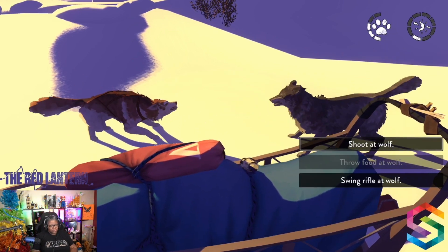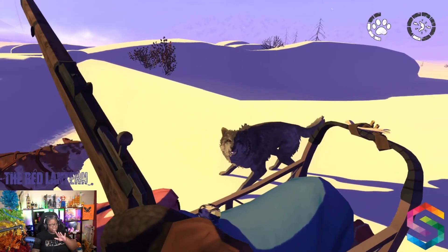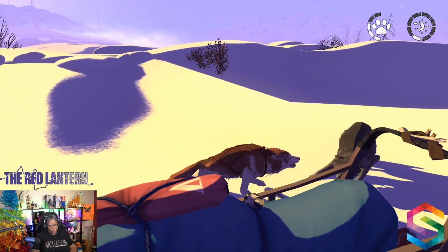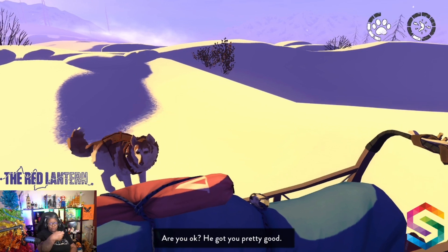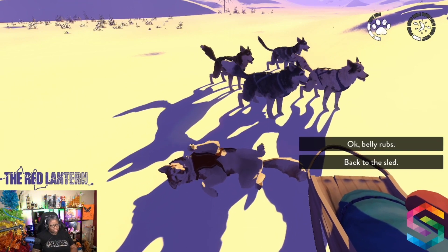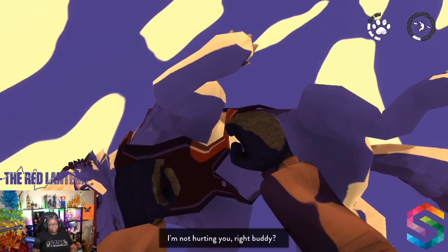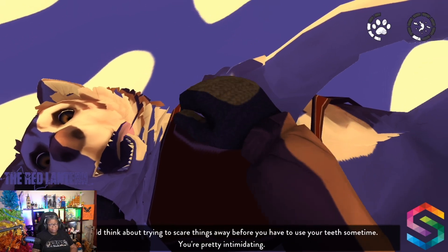We've got two bullets. Shoot at the wolf? Throw food at the wolf? We're going to swing the rifle at the wolf because we don't want to shoot — we only got two bullets. That is not swinging. That is not swinging. Good boy Barkley. That's just kind of like waving. Oh no. Belly rubs. We're going to have to patch him up — good thing we still have a med kit.